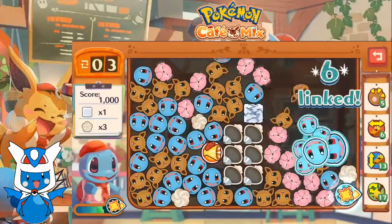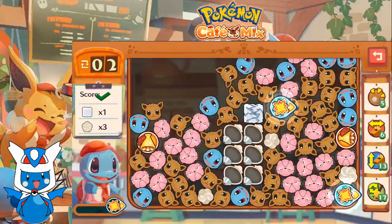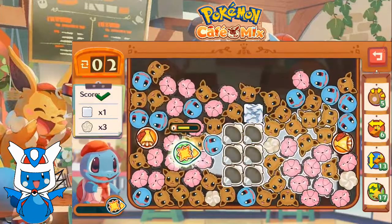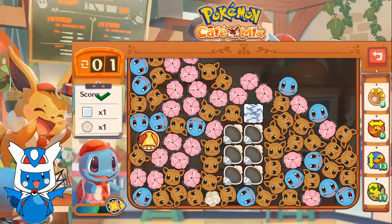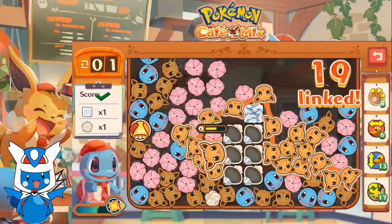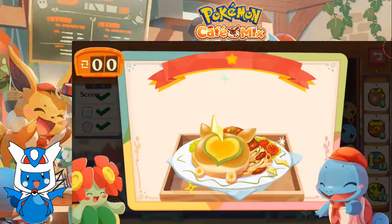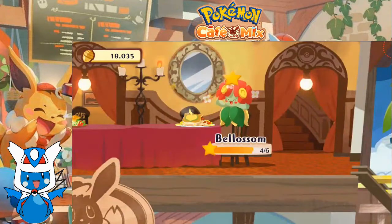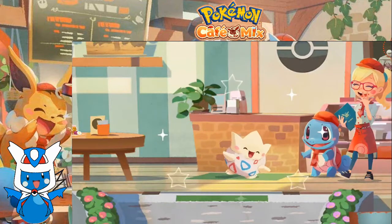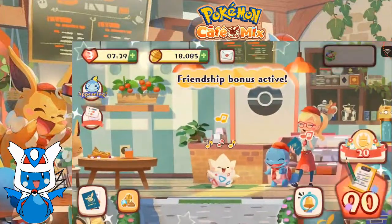The whipped cream dollops one by one. I think I just messed this one up. We still have to get rid of that one last dollop, and we also have to get rid of the sugar cube. There we go. Not bad. We're serving up some Yamper pasta for Bell Awesome. We're getting a lot of friendship bonuses lately — we get a friendship bonus active with Togepi.